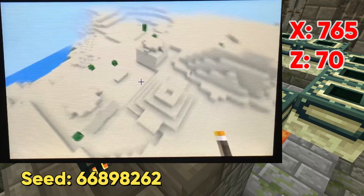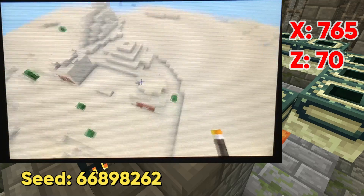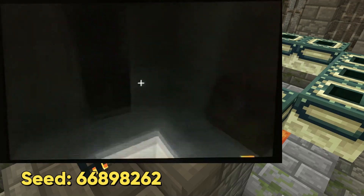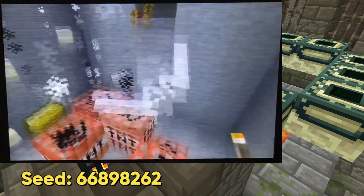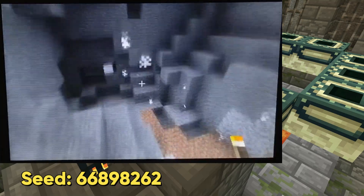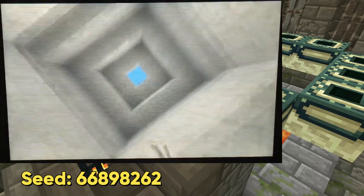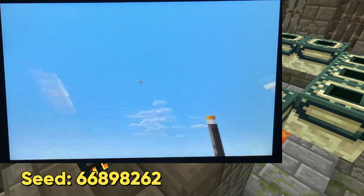Also in the sea nearby spawn, there is another desert temple as well as another village and even a lava pool. I don't specifically show these in this video, but they are there and very close to spawn. So if you don't want to have to look for your strongholds and you want desert temples really close to spawn, this is the seed that's right for you.